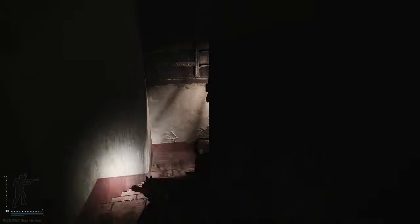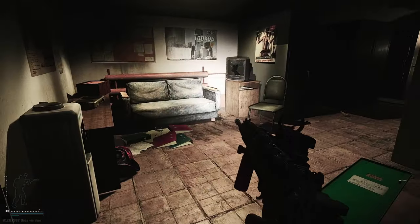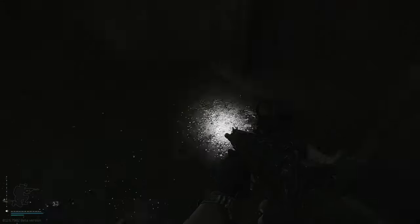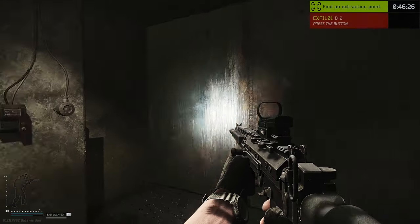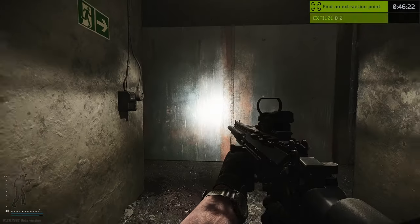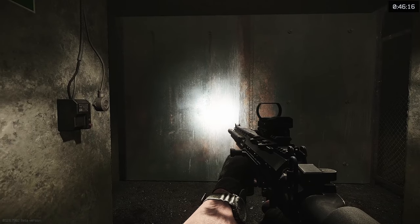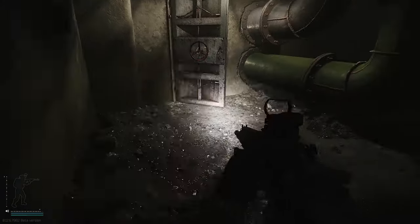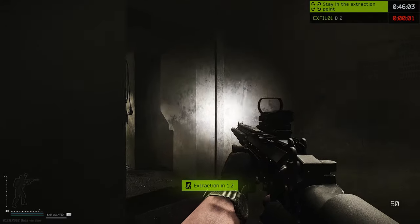Turn left and head down this area right here — there are some intelligence folder spawns down here. If you are going to this extract, be careful: there seem to be a lot of nooks and crannies that rats can sit in, especially behind this door right here. There are a few spots where players can catch you off guard. The extract is right here — there's a button on your left that will only work once you've pulled the lever. The door will slide open and you can fit through and extract straight away. There are no other requirements; you just need to press the button and pull the lever beforehand.